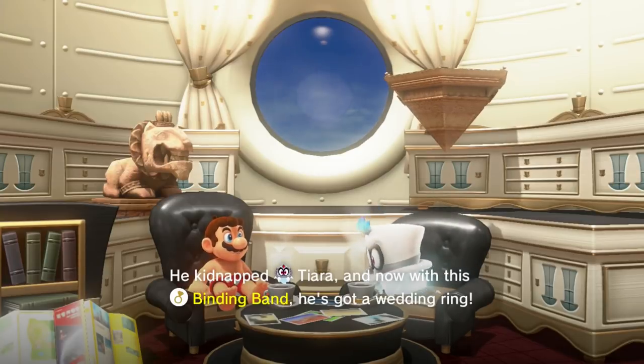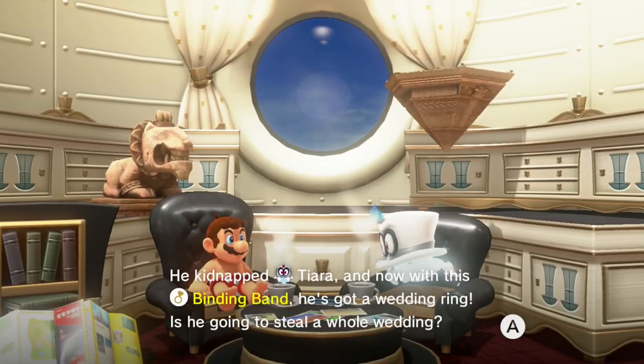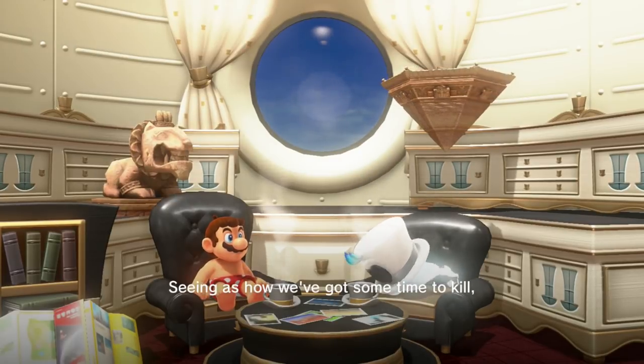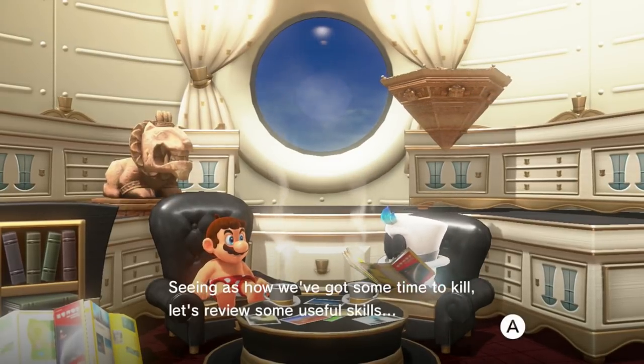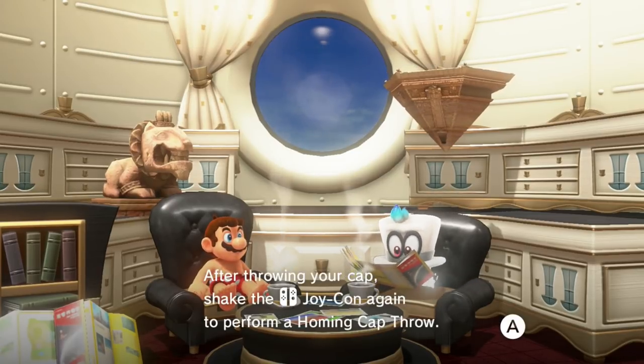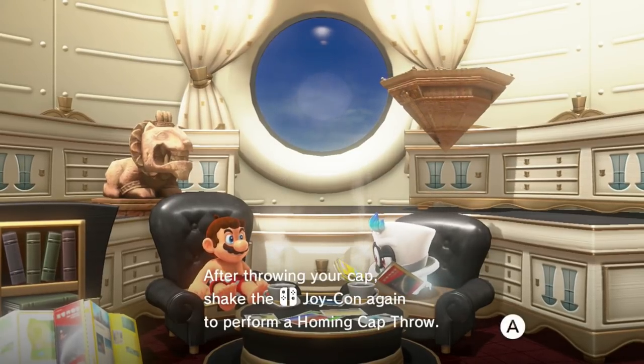He kidnapped Tiara and now with this ring binding man, he's got a wedding ring. Is he going to steal a whole wedding? Seeing as how you've got some time to kill, let's review some useful skills: the homing cap throw. You've done this before. After throwing your cap, shake the joy-con again and perform a homing cap throw.